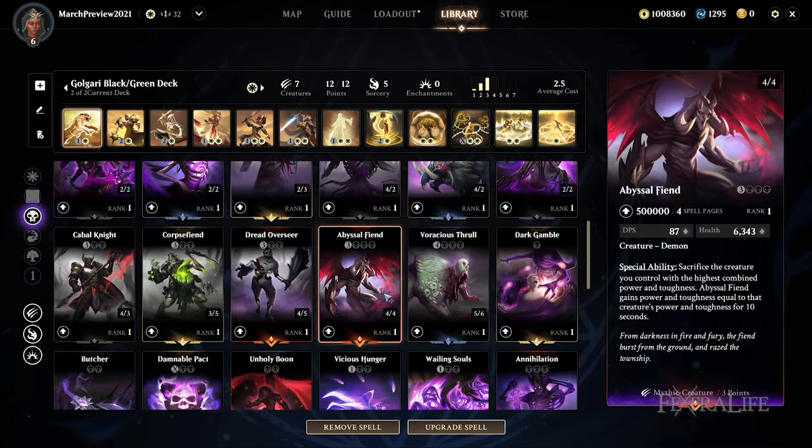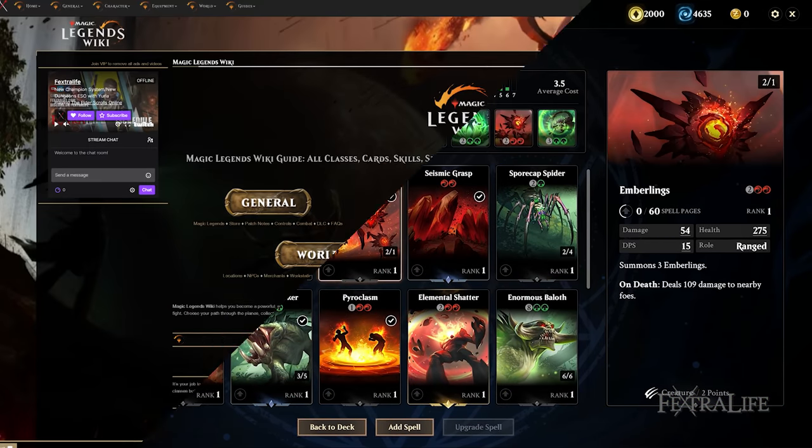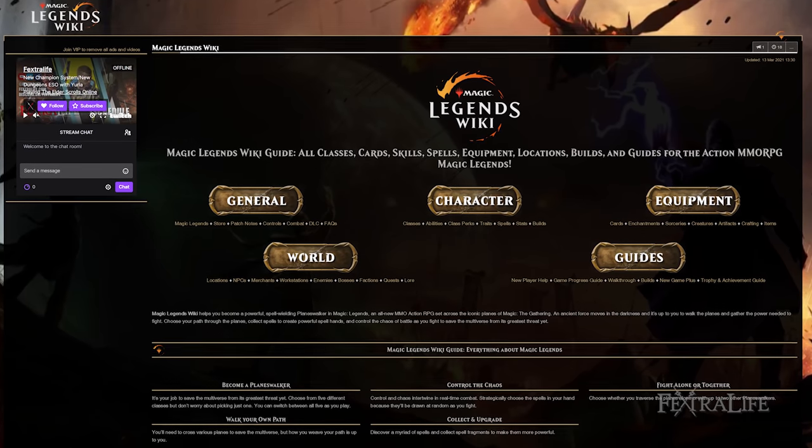Those are all the green spells for Magic Legends. Be sure to check out our other videos on the blue, red, white, and black spells as well, and check out the wiki if you have questions — we're getting all this information in as quickly as we can, so if you have questions or are looking for specific information, be sure to check there.